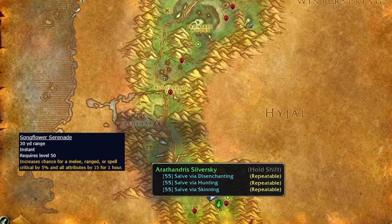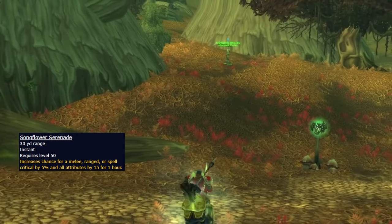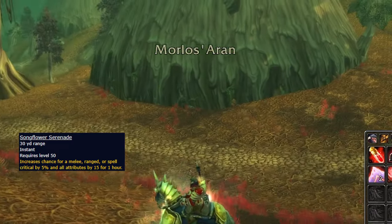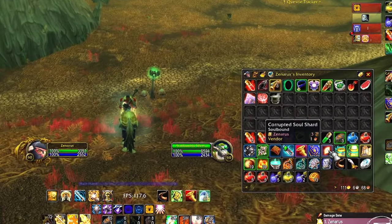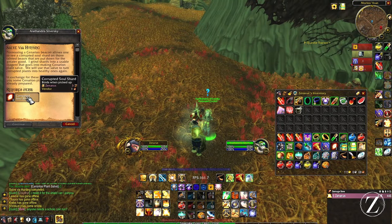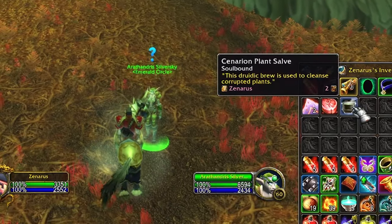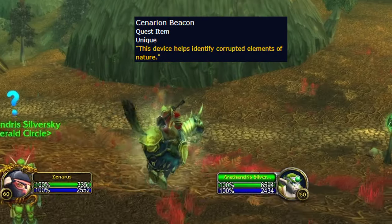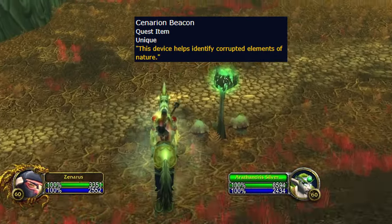For this next buff, we're going to be heading to Felwood for the Songflower Serenade. The only pre-quest we're going to need to complete is the one called Cleansing Felwood, which is located at the southern part of Felwood. Once you've completed that quest, you'll be given a beacon which allows you to collect corrupted soul shards. Turn enough of these corrupted soul shards in and you'll be given plant salve. Remember to always keep the Cenarion beacon on you when collecting your corrupted soul shards.